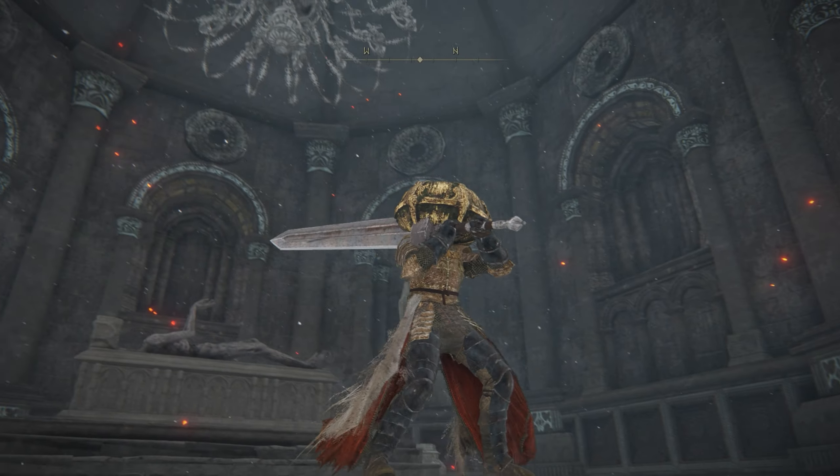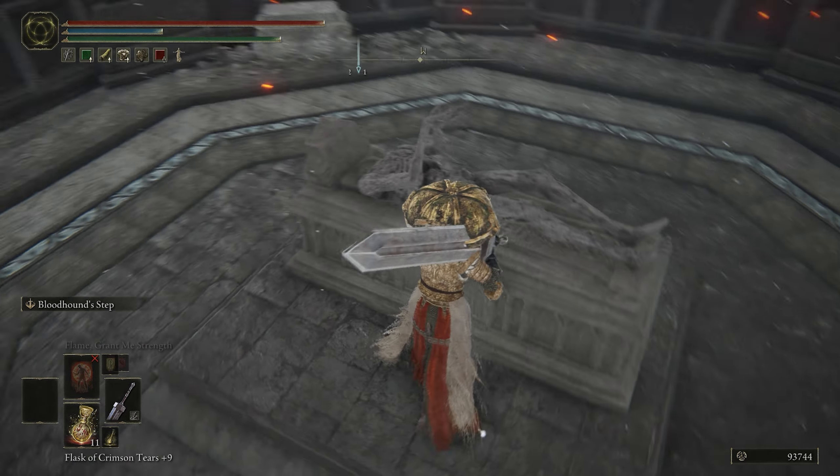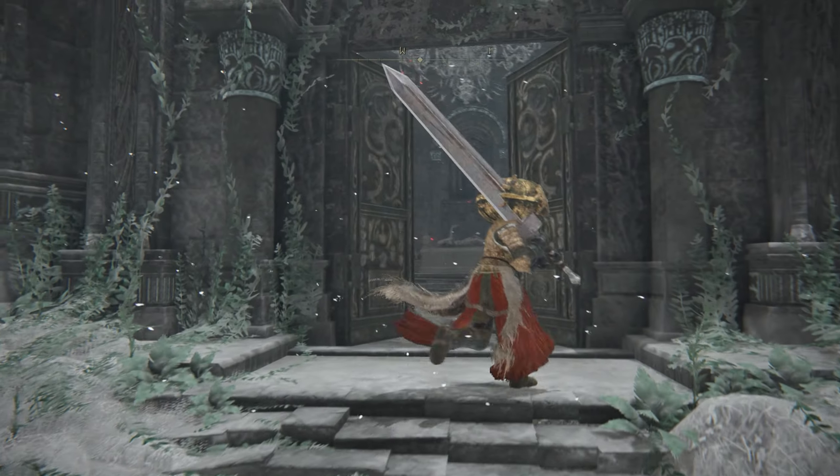Now this bell mausoleum has been used — you can't duplicate anything else at it. As you can see, I can't interact with this body anymore; it's done. You're just going to have to go and find other bell mausoleums around the map in order to duplicate more remembrances.